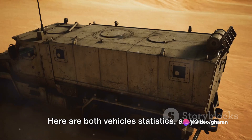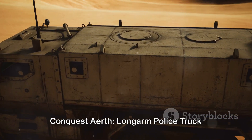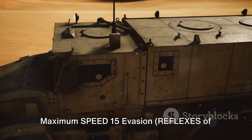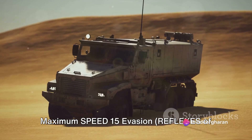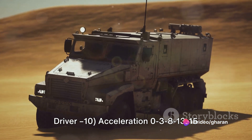Here are both vehicle statistics as you need them to incorporate the vehicles into Conquest Earth. Long-arm Police Truck — Gelgari Security Vehicles BSV. Maximum speed: 15. Evasion: reflexes of driver 10. Acceleration: 0, 38, 13, 15.